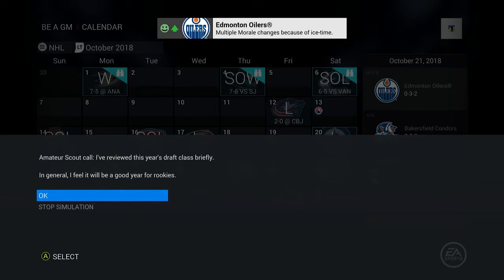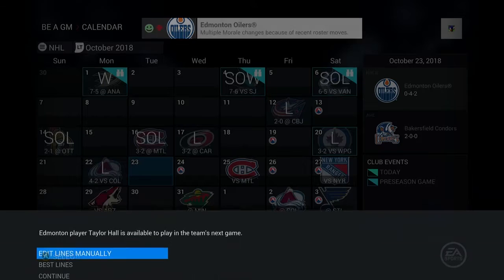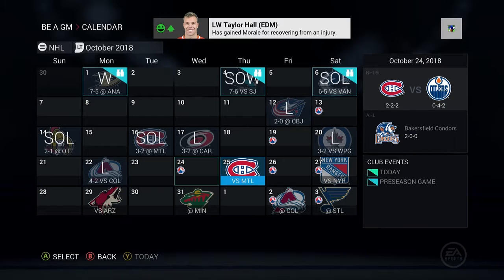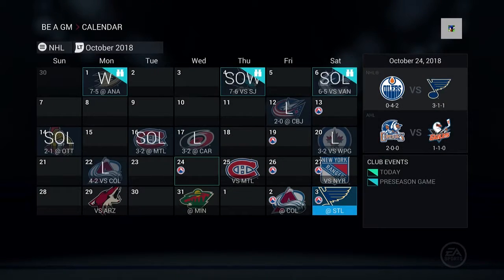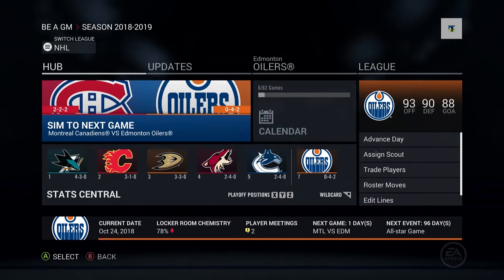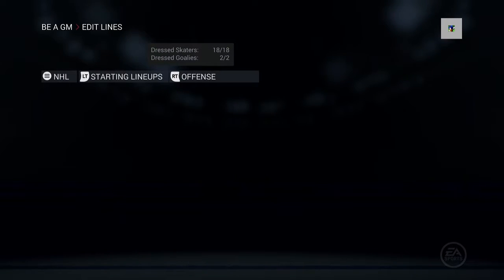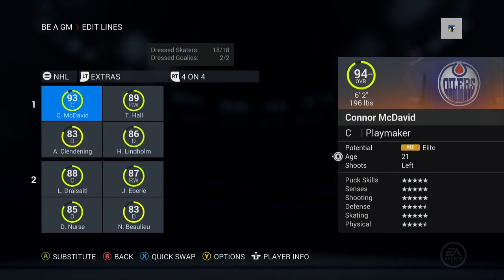Hall's probably going to come back pretty soon. He's available so I'm going to put him in right now. We are back and Hall has recovered from his injury. I was going to play around with Felino's situation and maybe move him to the extras lines to give him a bit more ice time.